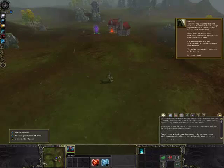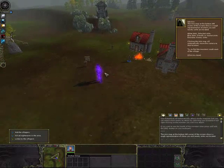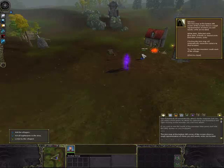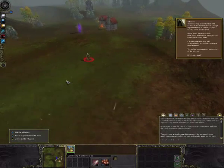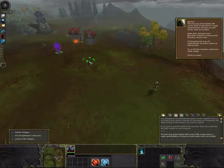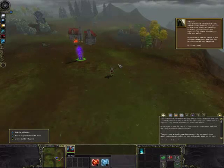On the minimap: red is an enemy. Blue is allies and your own units. White is selected units — see, when I select something it gets white, and when I select this it also gets white. Red is enemy and blue is allies. So now we take our Dream Lord and right-click on the swamp crunt.